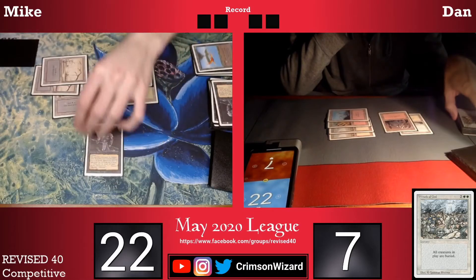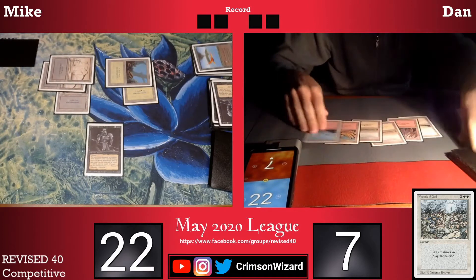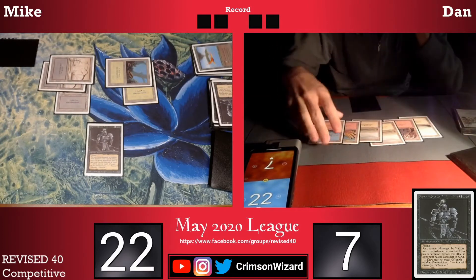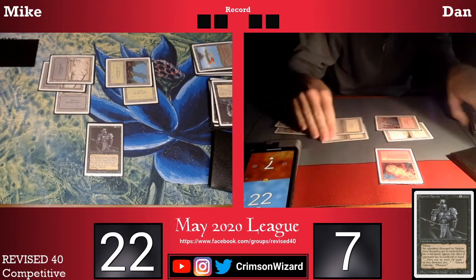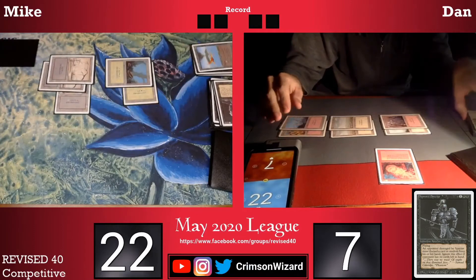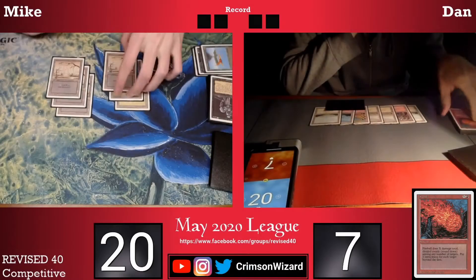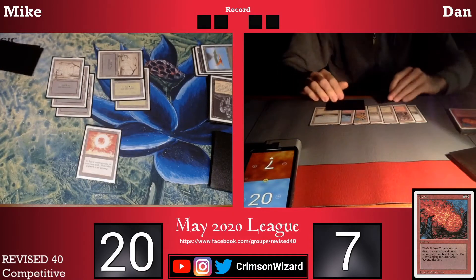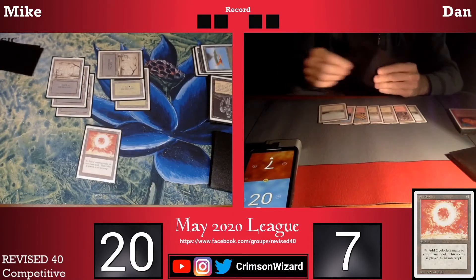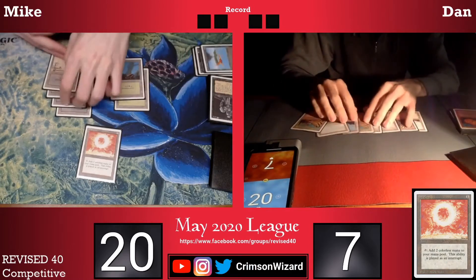Now both of us are just looking for top decks and it looks like I hit a pretty good one — another copy of Hypnotic Spectre. I pass the turn back. Dan taps out for a Fireball just in case I have a Giant Growth and is able to kill my Hypnotic Spectre. After a couple passes back and forth I play a Sol Ring and pass the turn back to my opponent. Sol Ring doesn't really do much at this stage in the game, but still a card I can cast.